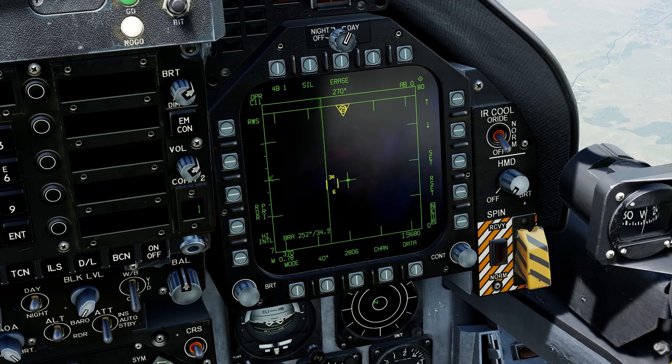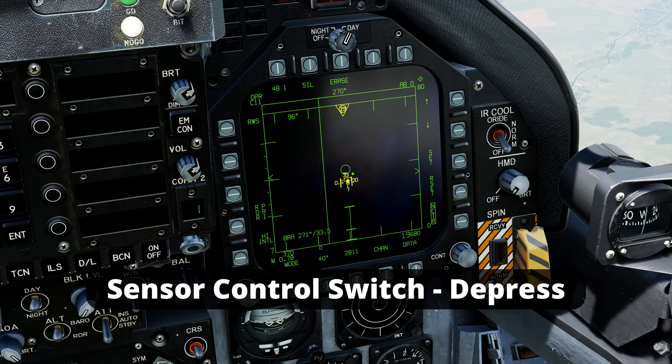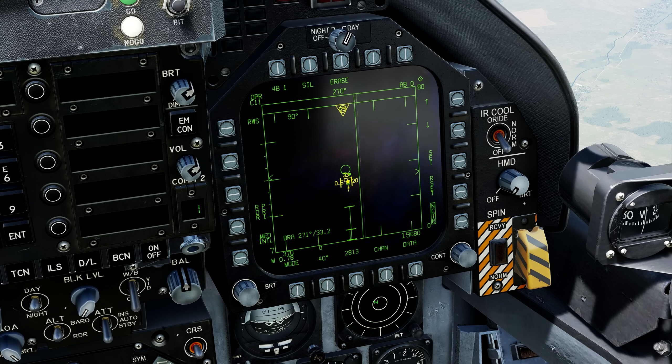Another function that exists is the IFF interrogation. Press the sensor control switch on the target to find out if the target is an ally or an enemy. Green is an ally, yellow is undetermined, and red is an enemy. Flying on multiplayer servers, if it turns yellow or red, you can consider it an enemy. If it is an ally, it will certainly turn green.